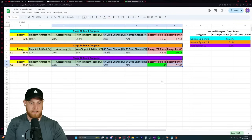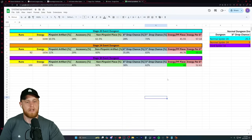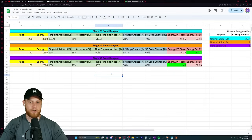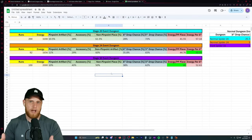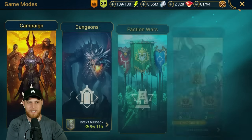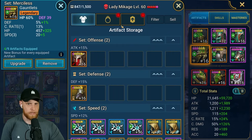Essentially what's happening at stage 30 is you're getting 50% drop rates for pinpoint and 50% for non-pinpoint. Of those 50% pinpoint pieces, 40% are going to be accessories. This is actually really good because accessories are going to be the place where you're getting the biggest upgrades. So let's talk about the pinpoint set, specifically the accessories.